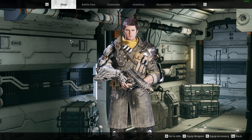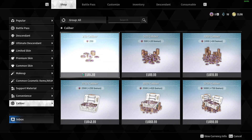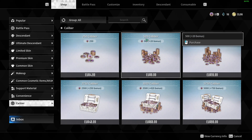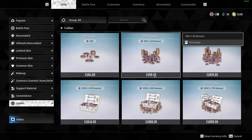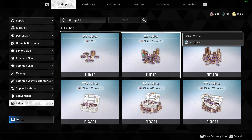If you don't know how to buy caliber, press Y again, go to the shop, then go to caliber. As you can see, to get 520 caliber it will cost you $9.99 for me — then just press on that.